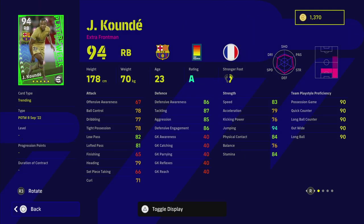Koundé looks like an absolute beast — 86 defensive awareness. I'd actually reckon his standard card will be better because you can train it higher, getting better acceleration and better defensive awareness. His basic card might be a little lower because the extra stats like 78 ball control, 77 dribbling, and 78 tight possession are boosting his overall — he's rivaling a good winger with some of those numbers.